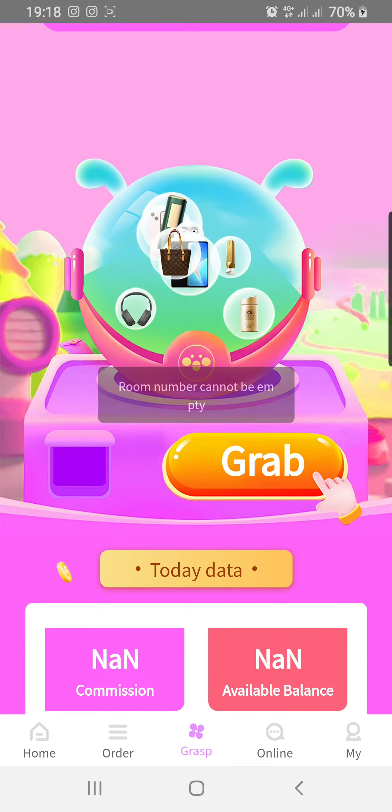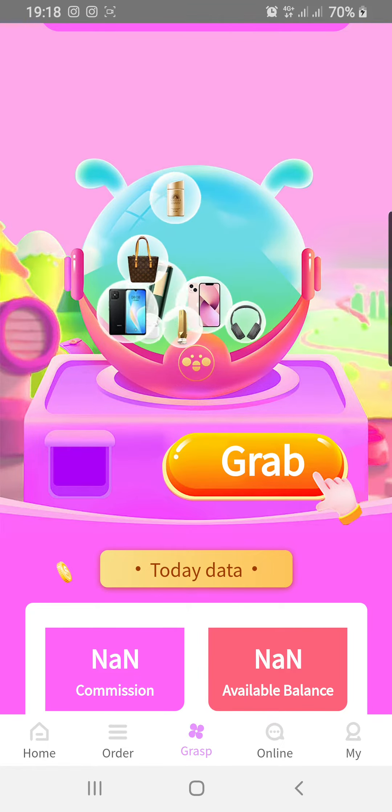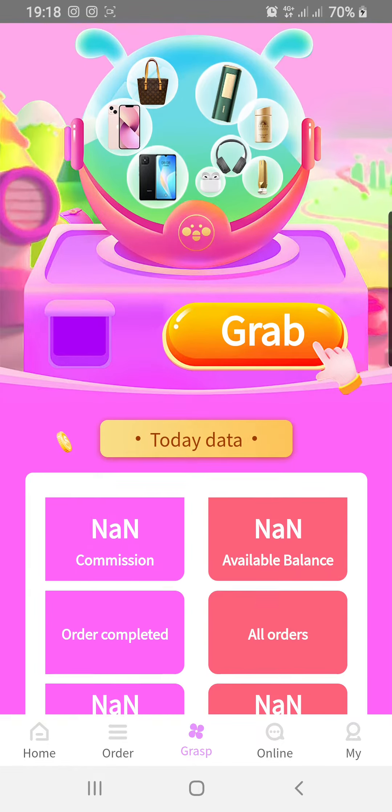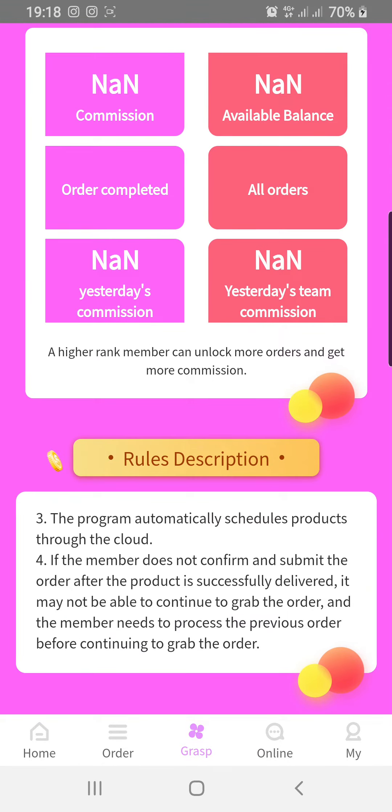Let's see how this works — you grab the order for the day. The minimum balance for grabbing an order is 5. I have nothing in it because I just created the account. The program automatically schedules products through the cloud — that's how it works.